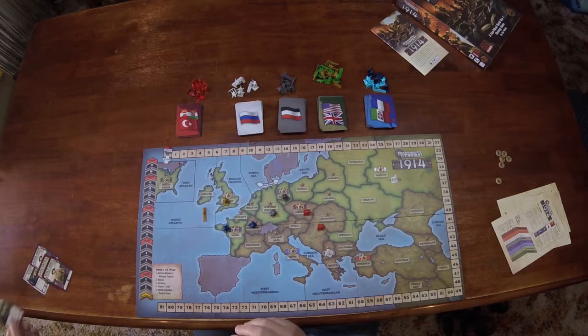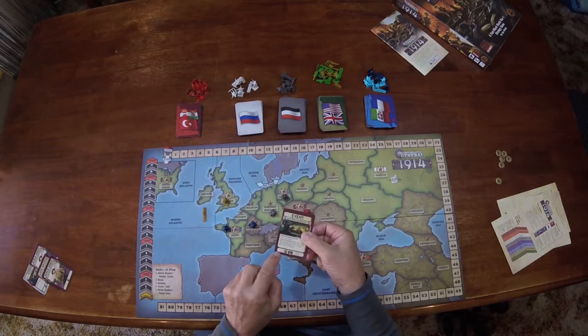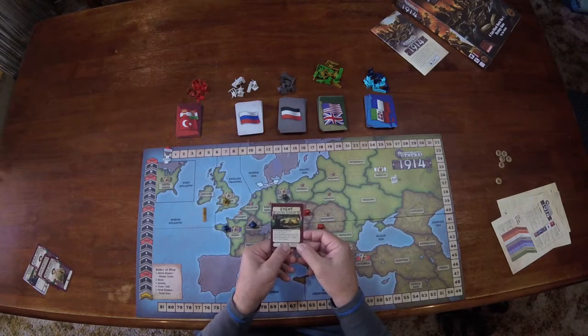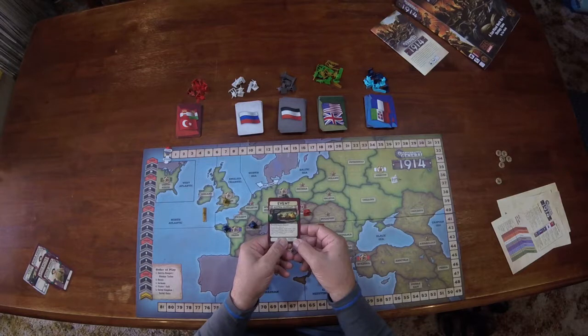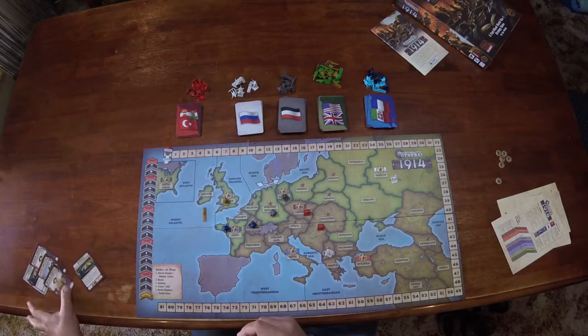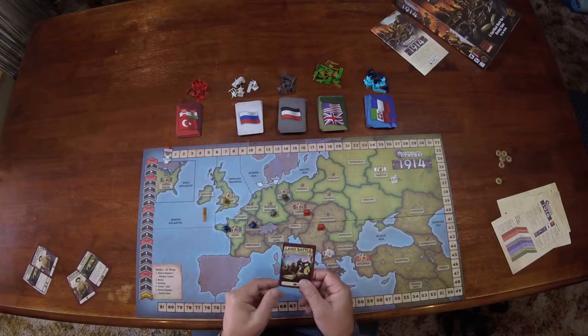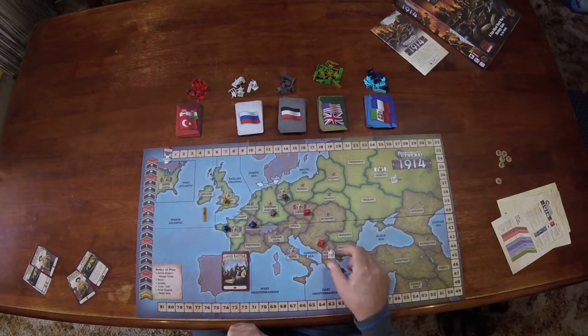The next step is the play step, where you take a card from your hand and play it, doing the top half of the card. For example, this one — Royal Hungarian — lets you at no cost draft an Austro-Hungarian build army card; you play it to your discard pile and do that. The other option is to have a land battle — it is a war game after all. So if you were the Austro-Hungarian player, you could play a land battle card and have the unit in Budapest attack the unit in Serbia.